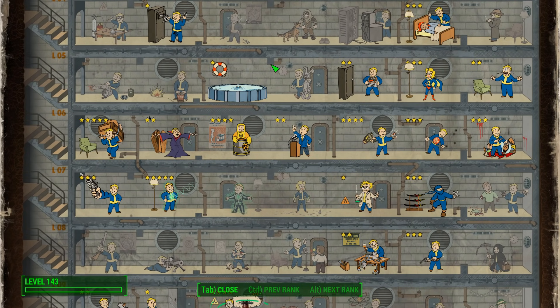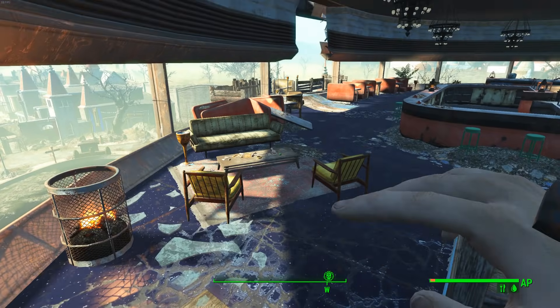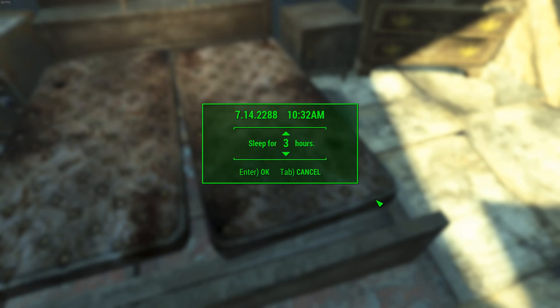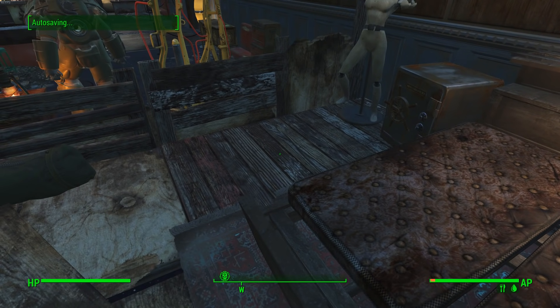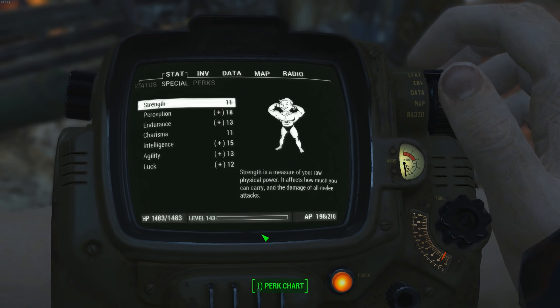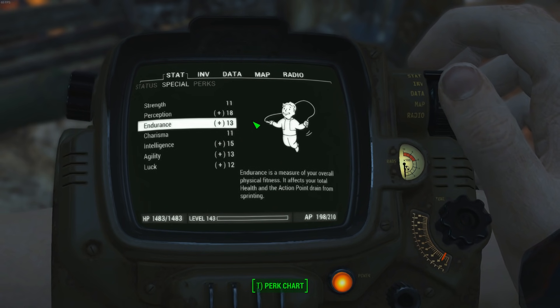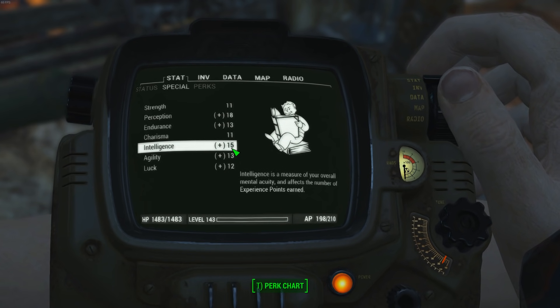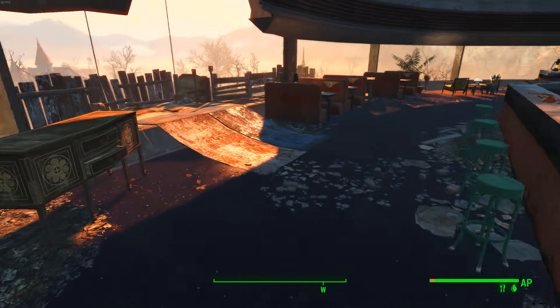Right now we're at the Fizztop Grill in Nuka World. Go ahead and sleep until 6 o'clock to get the bonus to Intelligence. My Perception is 18 and Intelligence is 15 — you also get the Well Rested buff — and that's going to help us level up faster.